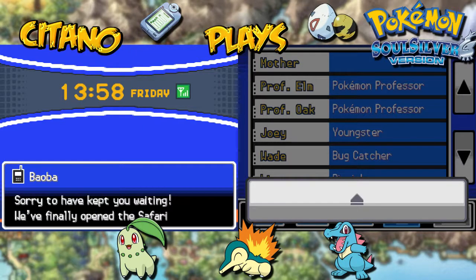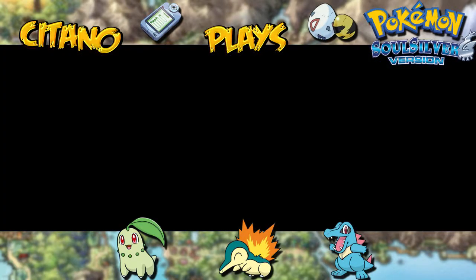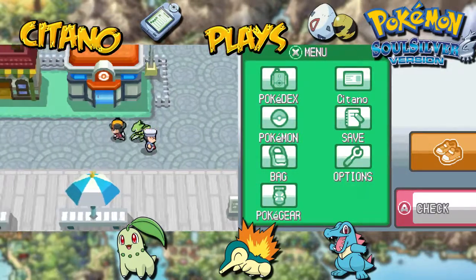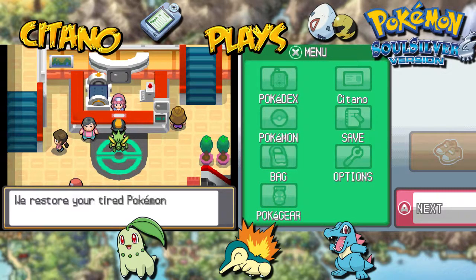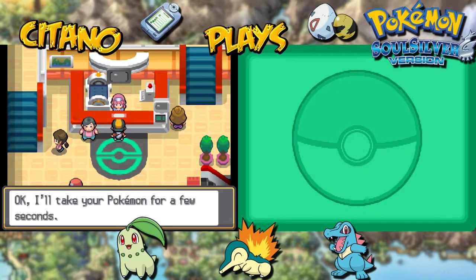This is Warden Baobo — he's finally opened the Safari Zone. You go through the gate inside the cavern in Cianwood City, walk for a short while, and you should see the Safari Zone. Maybe we should visit the Safari Zone next episode! We're not doing the gym next episode — we have some things planned, maybe the Safari Zone, and then after that we'll challenge Jasmine in the Olivine City Gym. Like, comment, and subscribe, follow me on Twitter, Twitch, and Facebook. See you guys next time — my story of Pokémon SoulSilver is going to continue!